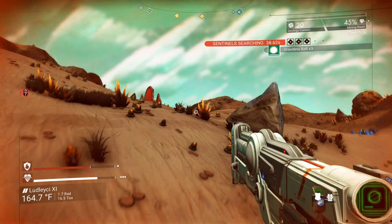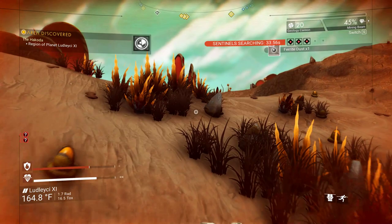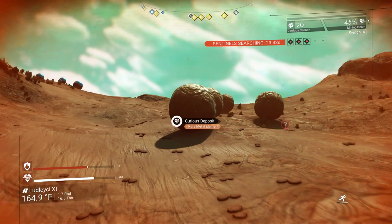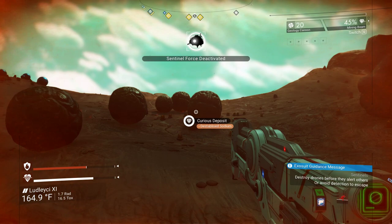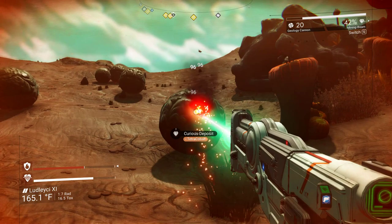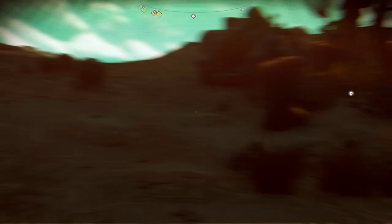Remember, always know where your ship is — my ship is about behind me right now, so that's good. Don't try to run in the same circle if you can avoid it. There's a curious deposit here — these are really nice. It takes a minute to mine them and they kind of roll away, but once you're finished mining them they give you a huge amount of resources. I got a tetracobalt. You can keep mining those for resources. Anyway, we're doing really good here — let's keep going, let's not stop while we've got the pace up.